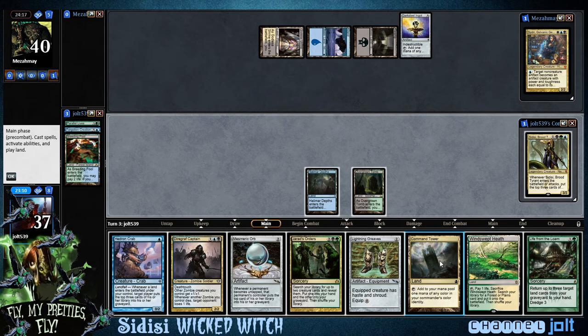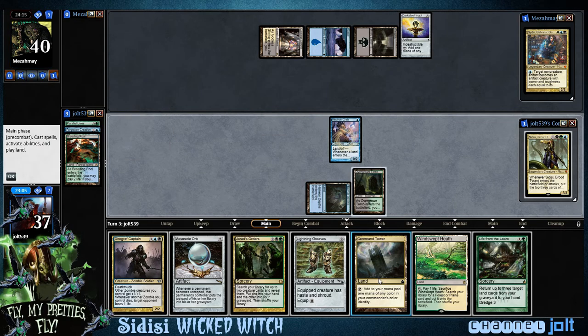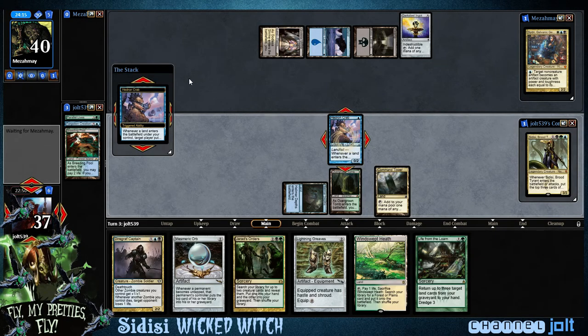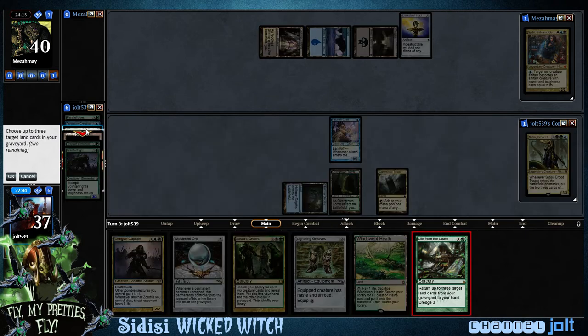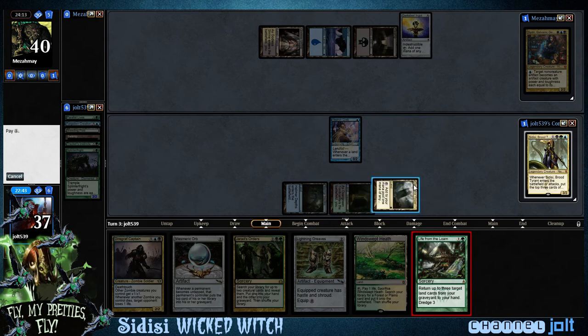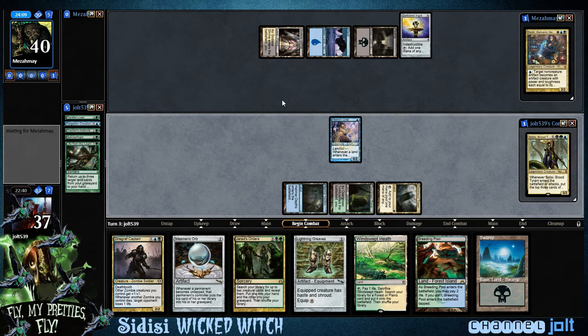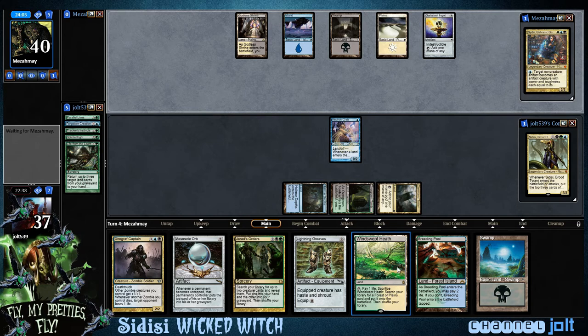Let's get down Hedron Crab and get our mill action going this turn. Mr. Crabby Patties puts in some work. I'm going to save this Windswept Heath to get more triggers from Sidisi, so we're going to target ourselves. We could get down Mesmeric Orb, or we could Life from the Loam and secure our mana base. Let's go Life from the Loam right now — I like it in the graveyard. So we can get down Sidisi next turn.